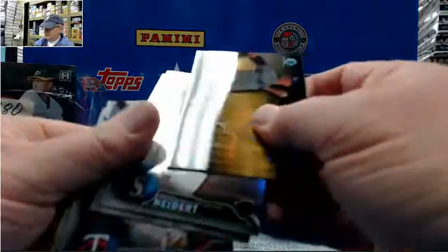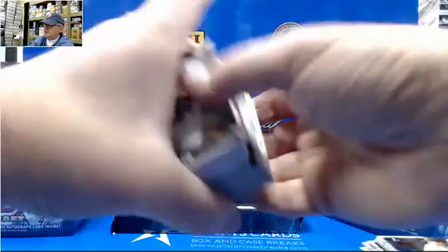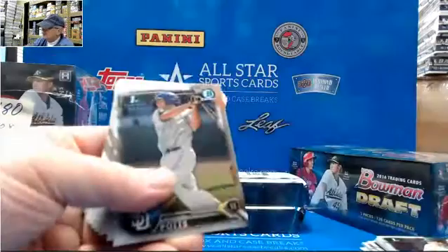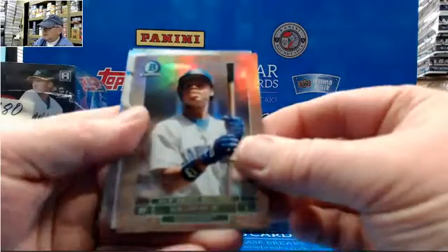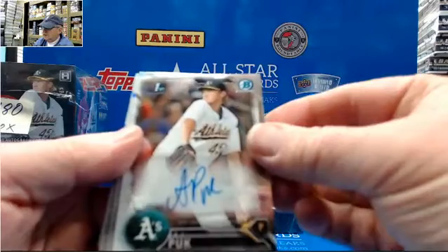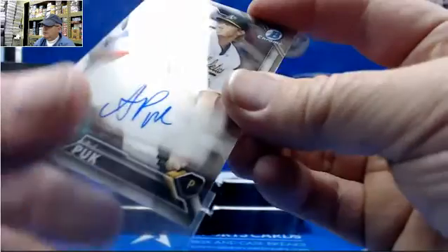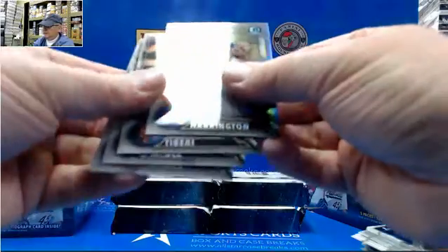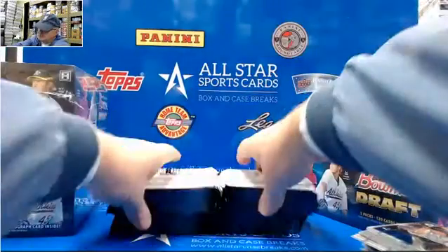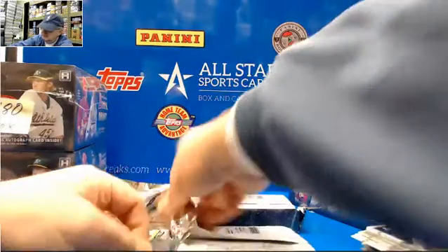Drew Jackson Purple, 49 of 250. Neter Riley, Gordon, and Smith Refractors. Griffith, Draft History, AJ Puck, Base Auto. Parenting to Barry, McGee, and Rogers.